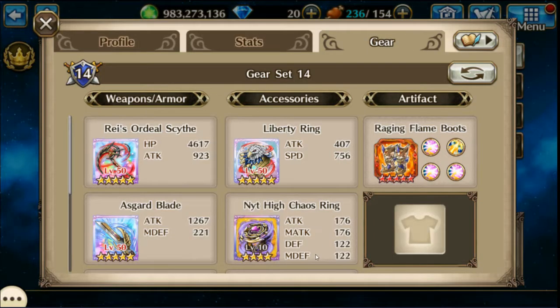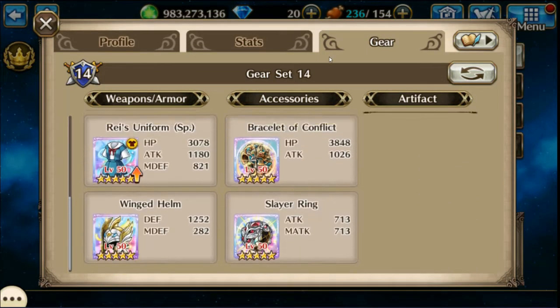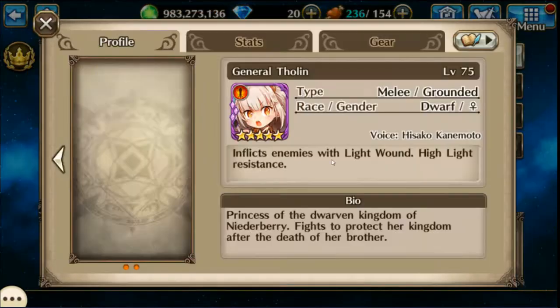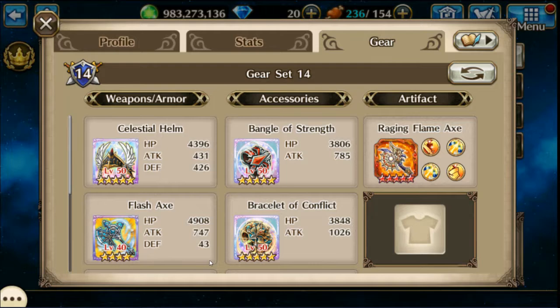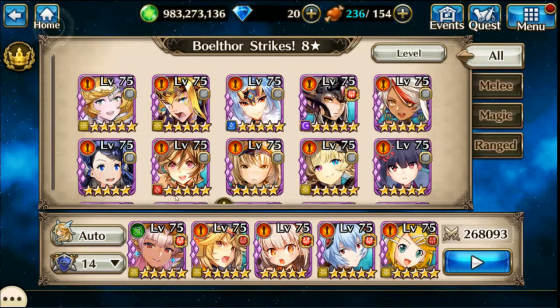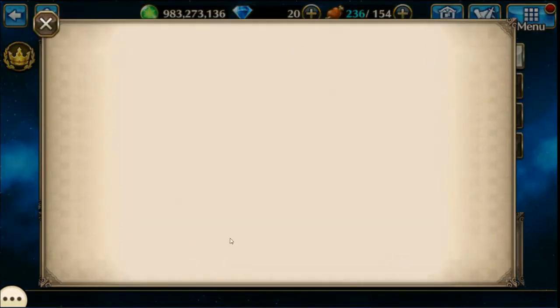Ray 2 — again more AoE gear and the Slayer ring. General Tholan, just a lot more light gear. Everybody on here has a lot of light gear.